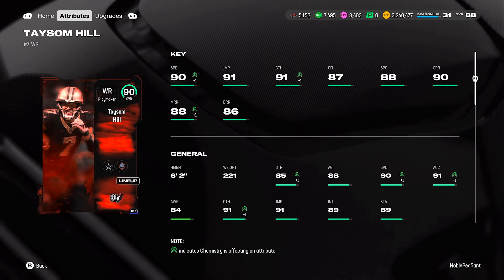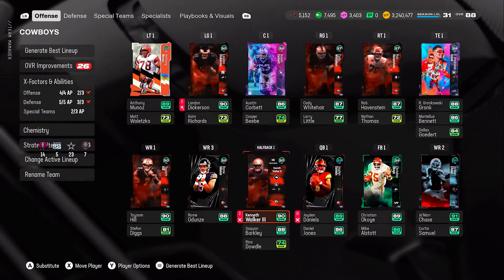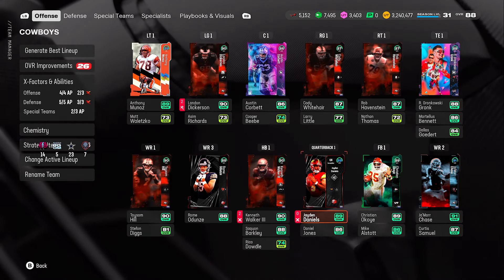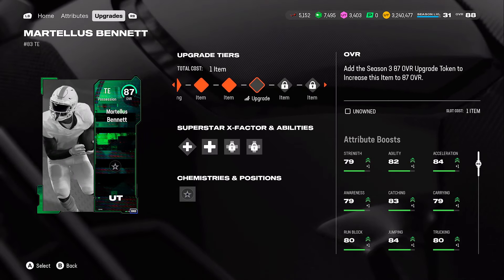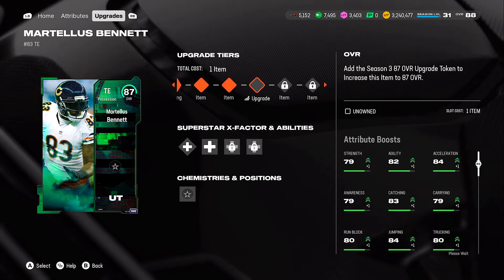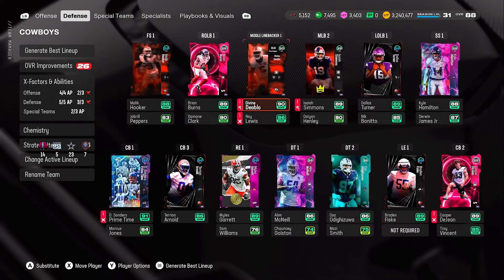I got Tyson Hill, who now gets the Cowboys Cam because I have over 25 Cowboys on my squad — so he's got 90 speed, 91 catching, 88 medium route running, and other boosts. My squad is actually looking pretty good. The only thing is this Jayden Daniels is decent, but it's time to upgrade my QB. This is the Gronkowski I got for free. I'm not worried about getting a higher overall tight end because Martellus Bennett — once he gets his 91 overall card — is going to have 90 to 91 speed.